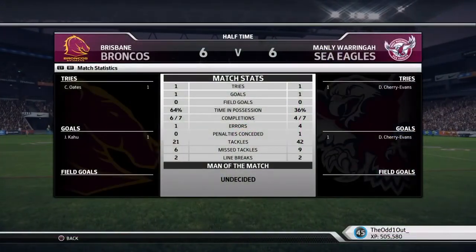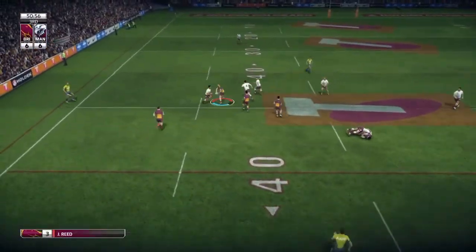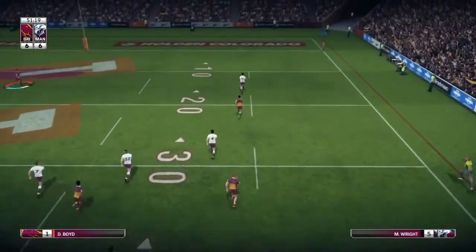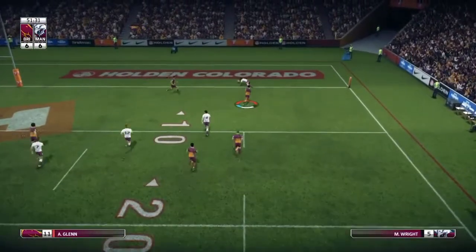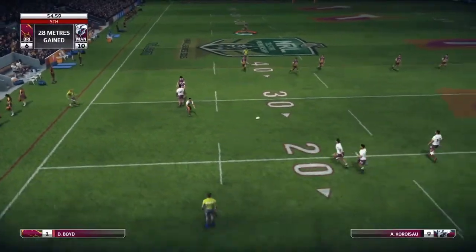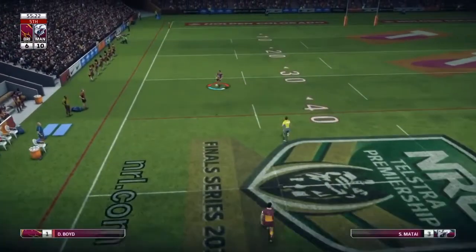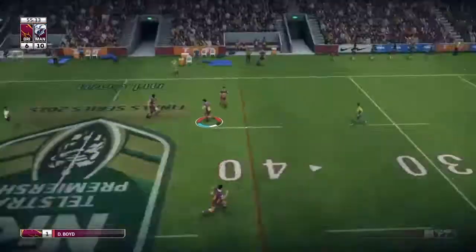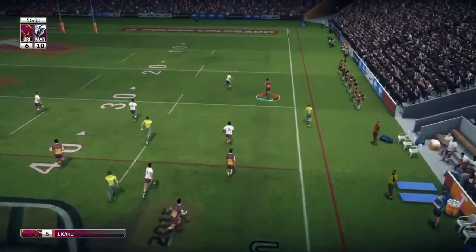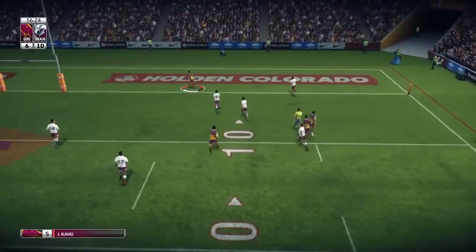Taking a look at the halftime stats — pretty sloppy game by Manly but they are still in it. Back in the second half and it goes through the hands to Jack Reed, who throws an interception. Matthew Wright crosses the line for Manly's second try. I was just saying Manly was being sloppy with their errors and then we throw an interception. We receive the ball off a Steve Madai clearance kick and immediately look to counter-attack, drawing a pass to Kahu on the wing. One on one, he gets past Brett Stewart and goes under the post for our second try.